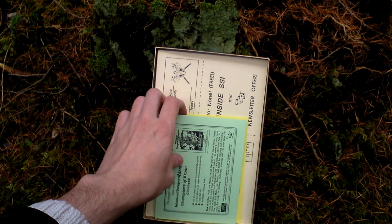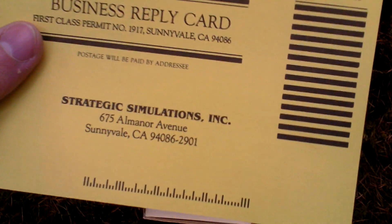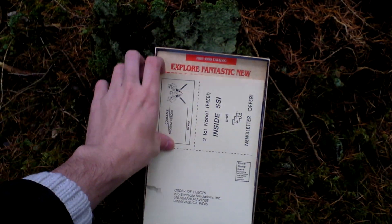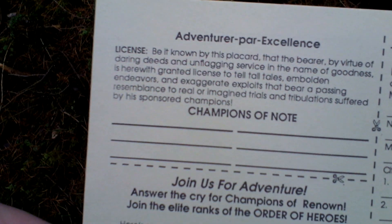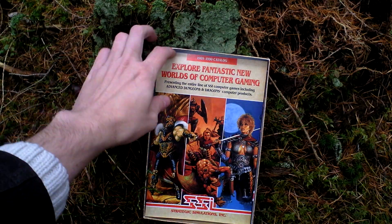There's some advertisement inside — here's an advertisement for a clue book. There's also a registration card, another advertisement, and an SSI catalog.